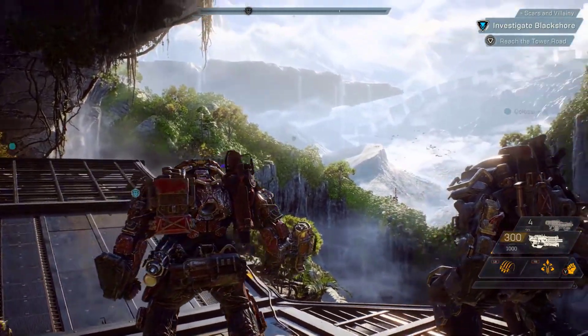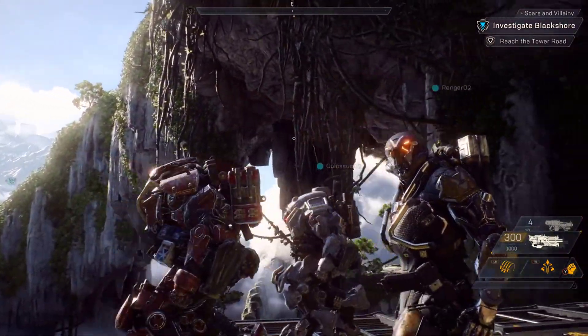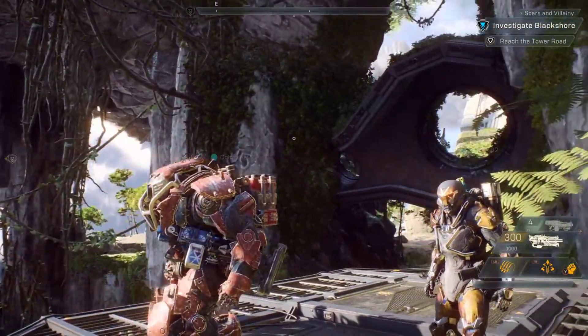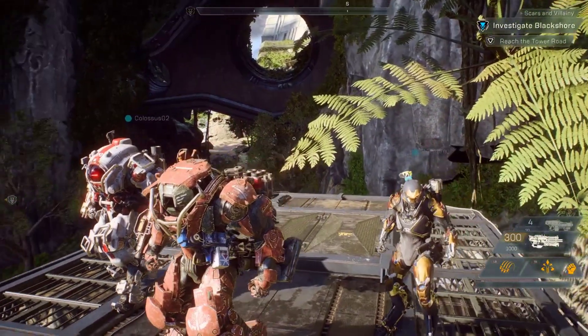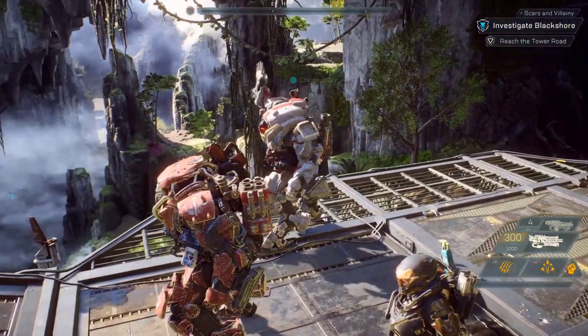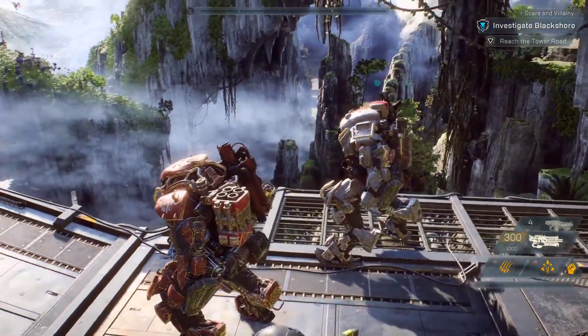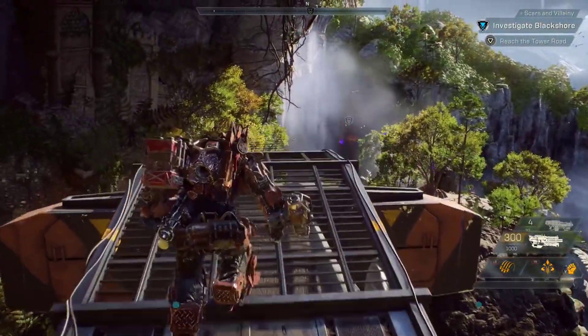The Firewall Mortar heavily damages enemies that try to move through it. Then there's the Lightning Coil, which strikes a single random target with an arc of electricity in front of Colossus. Lastly, there's the Shock Coil, which emits waves of electricity from Colossus, damaging all nearby enemies.